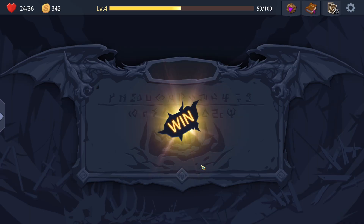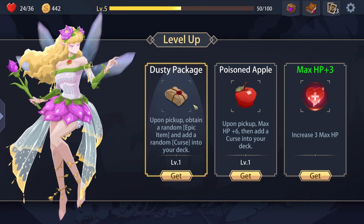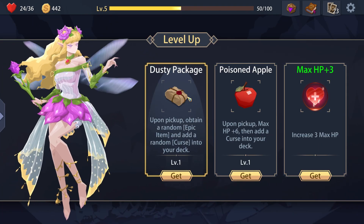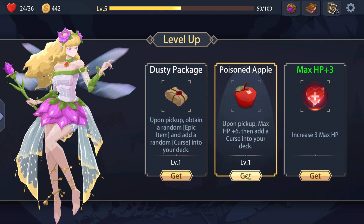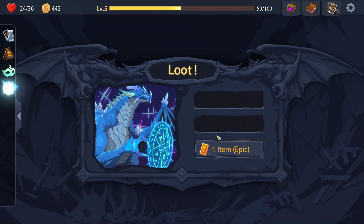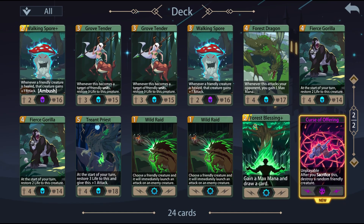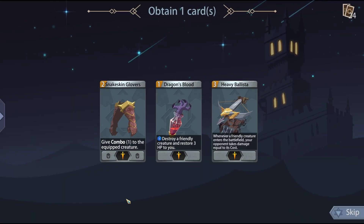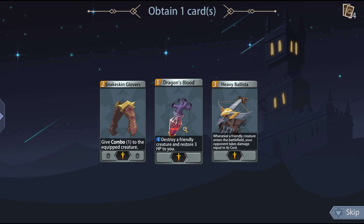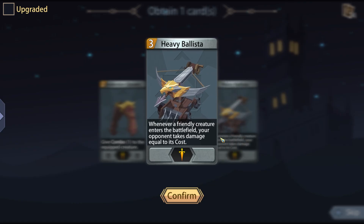You win! Get some gold, get some experience. Pick up a random epic item and add a random curse to your deck. Upon pickup, max HP, then add a curse to your deck. I might as well, because I can sacrifice curses. It destroys a friendly creature. Give combo to one equipped creature so it attacks twice. Destroy a friendly creature and restore three HP. Whenever a friendly creature enters the battlefield, your opponent takes damage equal to the cost. Oh, I do like that.